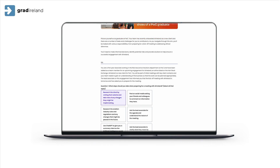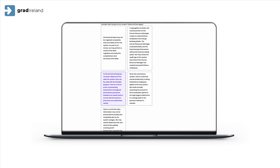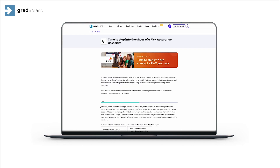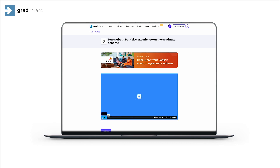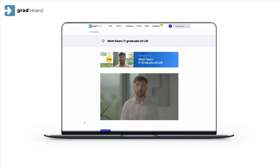Stage two: the task. At this stage, the graduate will be prompted to complete a bespoke day-in-the-life task designed to highlight the key elements, skills, and attributes required to be successful in the role. This is then followed by a video explanation of how best to approach this task from the point of view of an existing graduate within your organization. Level two ensures an understanding of the challenges to be expected day to day and the skills needed to excel within the role.